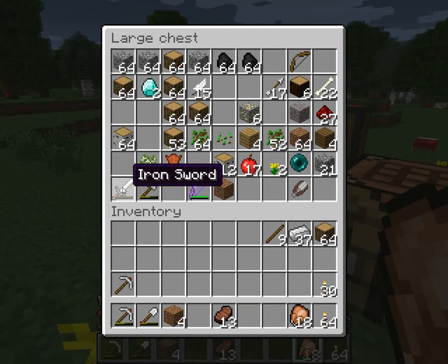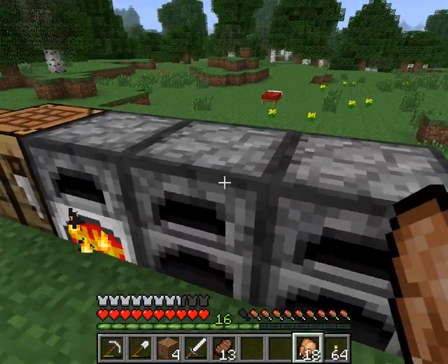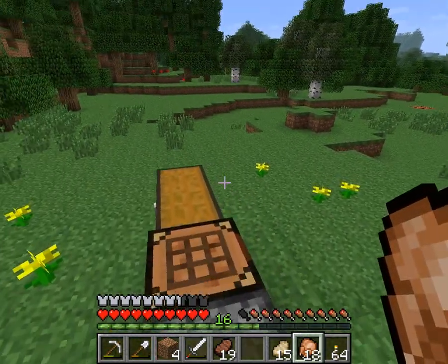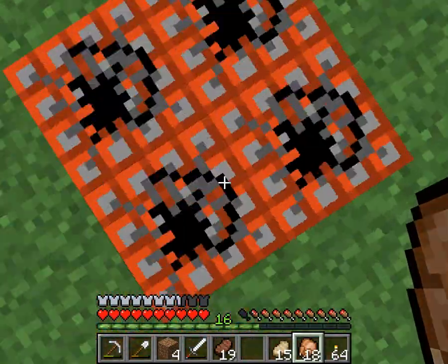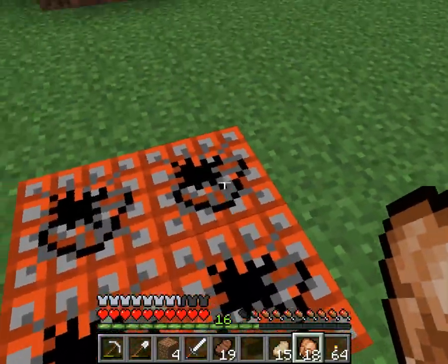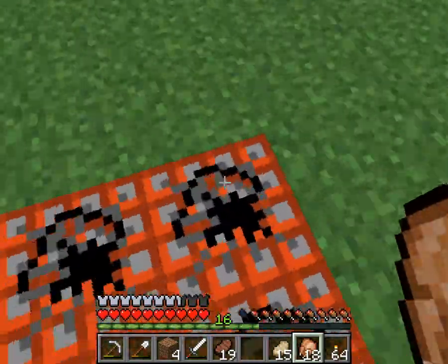Today we are going to be heading down to make a hostile mob spawner, and it's going to automatically kill the mobs. I may even give it options so that I can do other things - like if I don't want them to die, I could stop them, or maybe turn it into an XP spawner where they'd be down to one hit under a certain flip of a switch. For now, we're just going to build the actual spawner. This is going to be the center of my home - the mob spawner will be the centerfold of my home, and it'll be what everything else is based around.